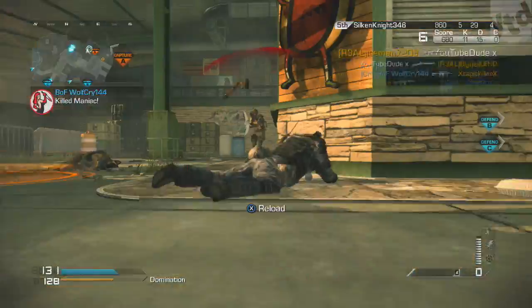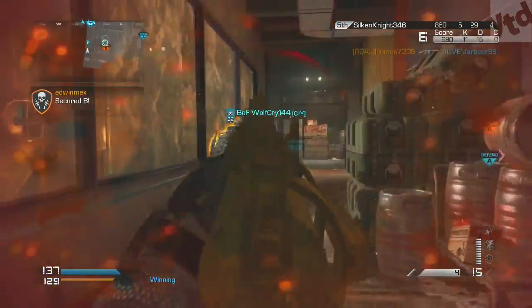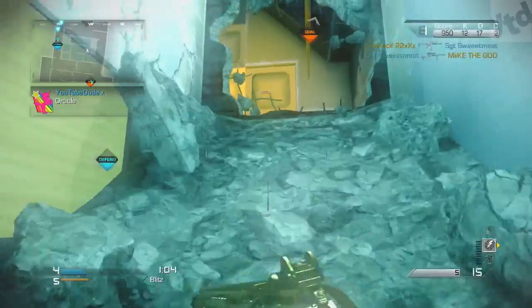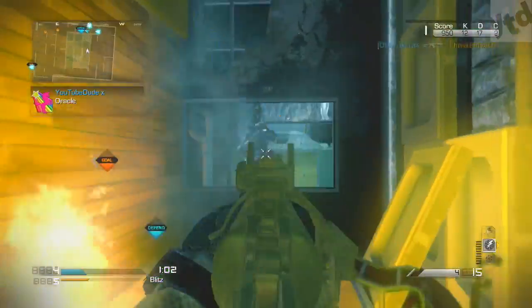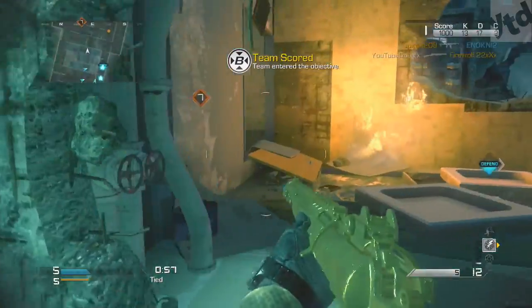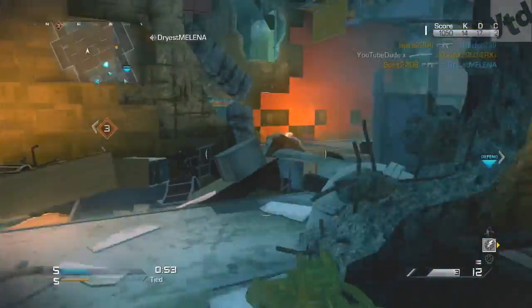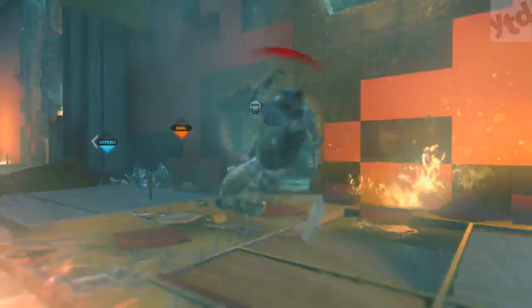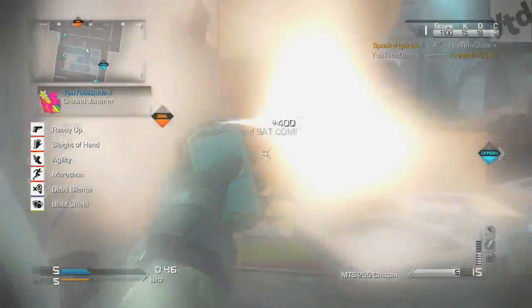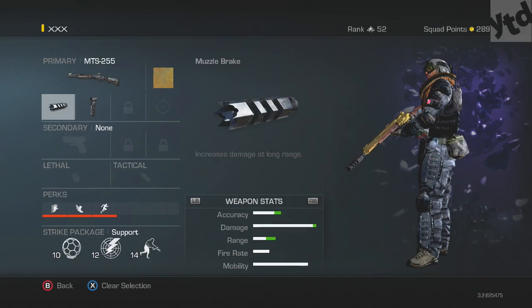Let's get into the class setup. These are just suggestions — this is what worked best for me, you are more than welcome to try something else. But in my opinion, for this shotgun and all the shotguns actually, the muzzle break is a must. These are not shotguns from Black Ops 2 where you can borderline snipe people across the map. The hipfire range is not like the Remington — they're all kind of bad, so the MTS needs a muzzle break and a foregrip.